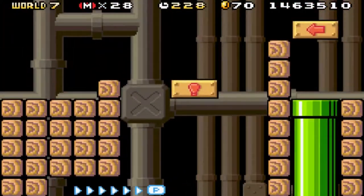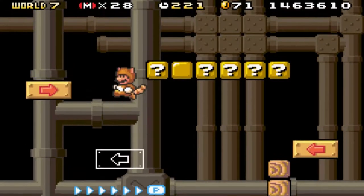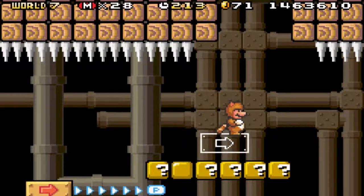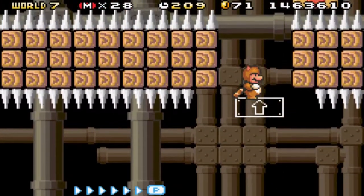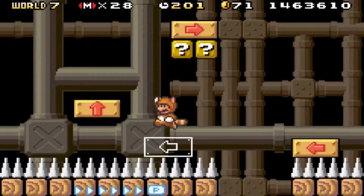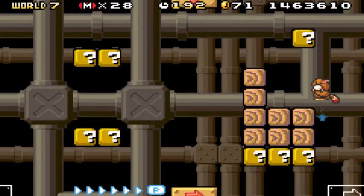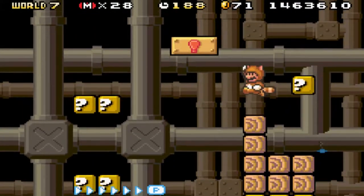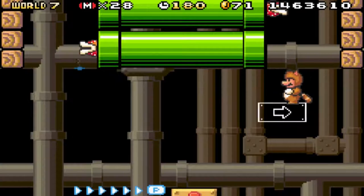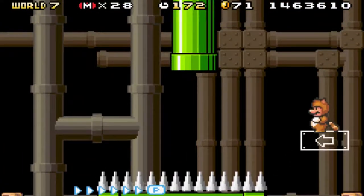Once you get there, you can go up the pipe and you're up here. For the ones that have an exclamation point, you can go up and when you jump, you can change directions, but the arrow ones only go in that certain direction the arrow's pointing, so keep that in mind. One of those blocks is a power-up, but I already have a Tanooki suit, so I'm fine with that and I'll just avoid it. Duck here if you're already big.